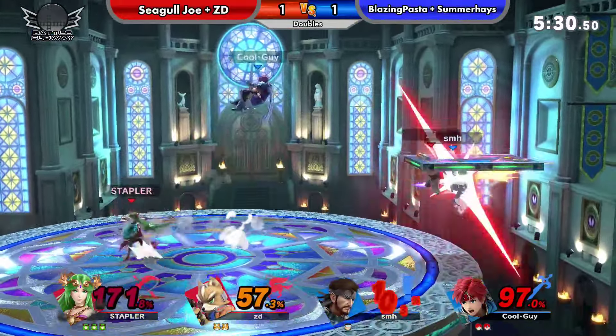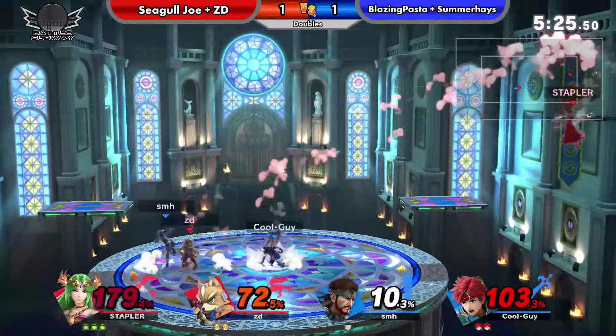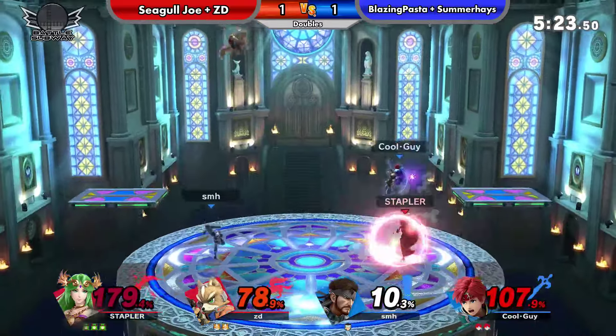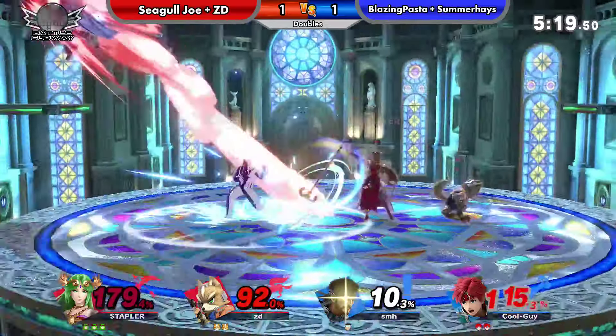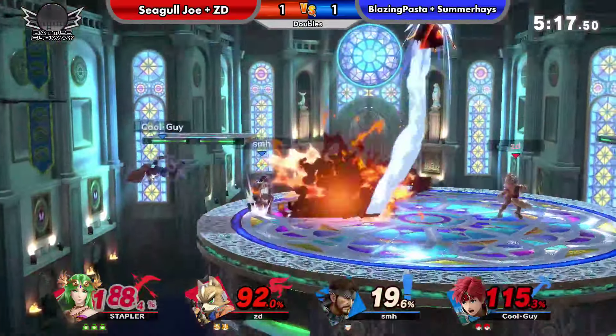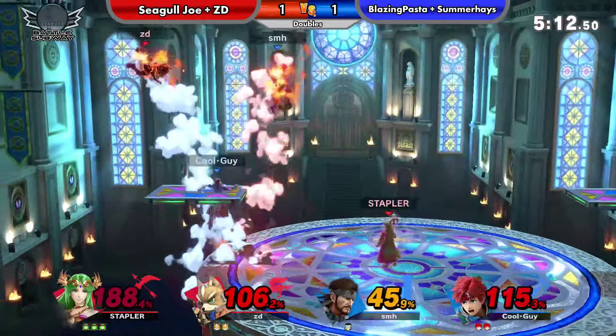So we got some pressure on shields. One thing I'm noticing is, though it's probably not entirely safe in this situation, using Reflector to try and shine spike — well, not so much shine spike, just gimp. Or even against the grenades — yeah, that's a pretty solid way to get out of stuff.